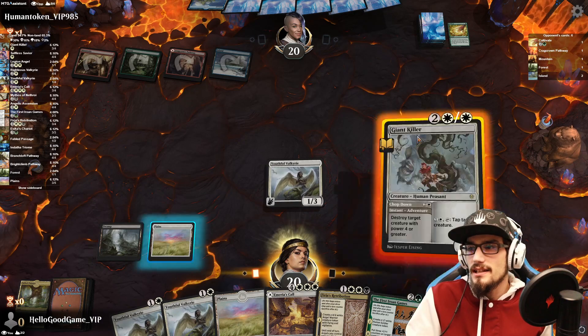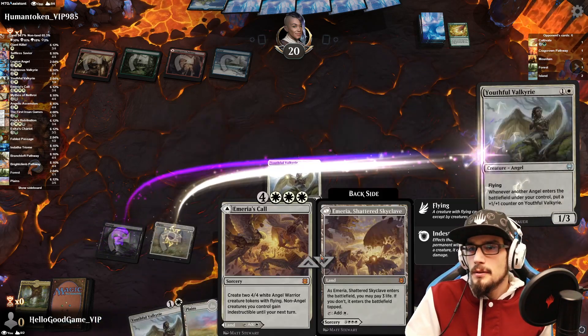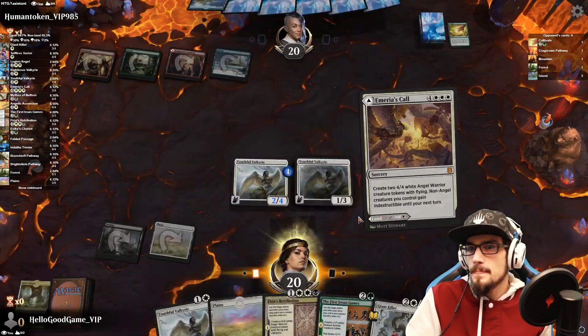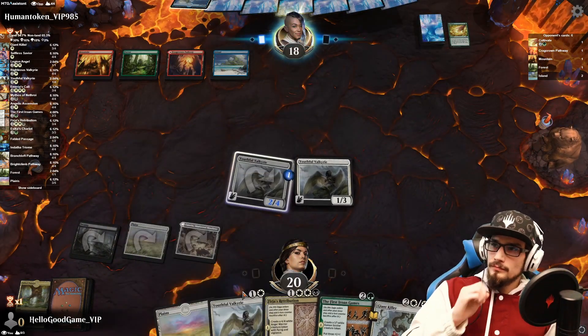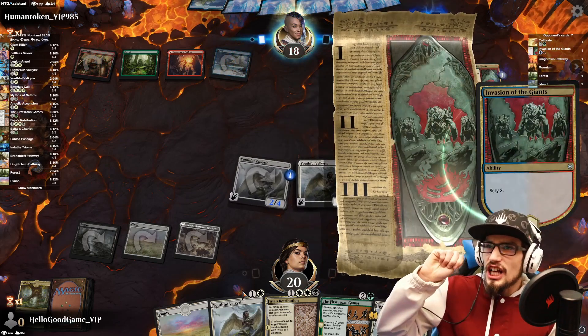So we're going to need to instant-speed Giant Killer their big creature. Let's keep that in hand — they're probably using Vorinclex. Invasion of the Giants — nice.